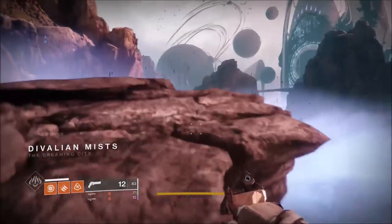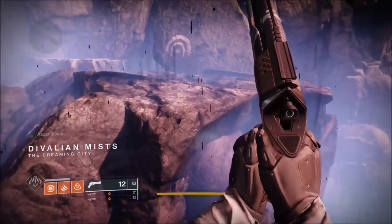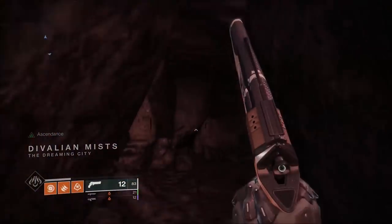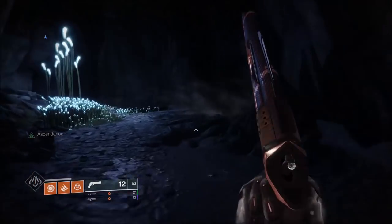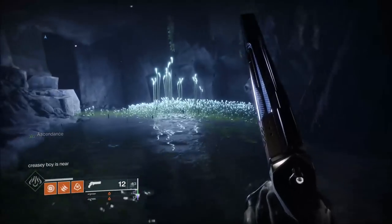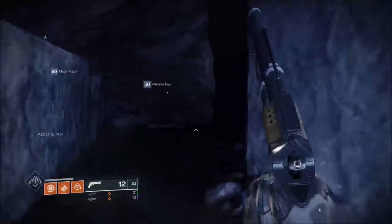Hi guys, welcome to the video. This is just a short video on a really easy way to get the time trial on this week's Ascendant challenge, which is in the Aghanarch Abyss. You will find the portal inside the Bay of Drowned Wishes, the Lost Sector, right behind where you spawn in originally in the Dreaming City.